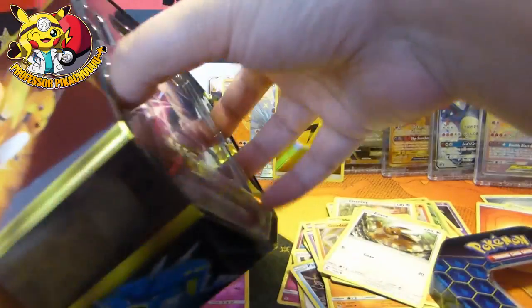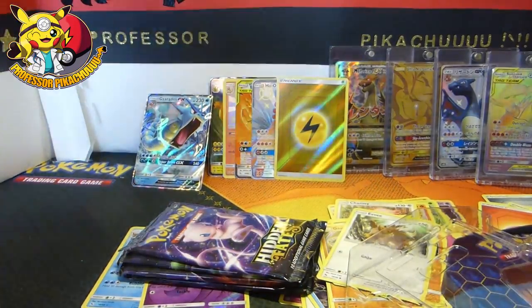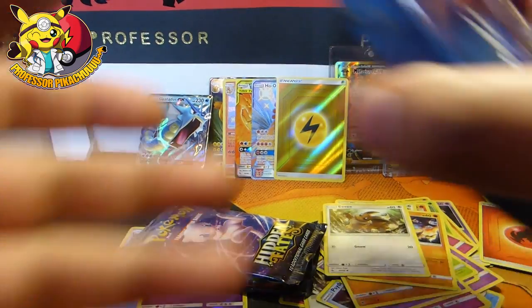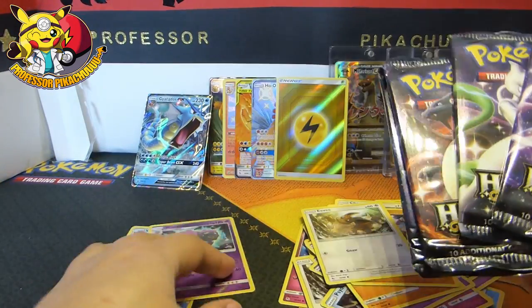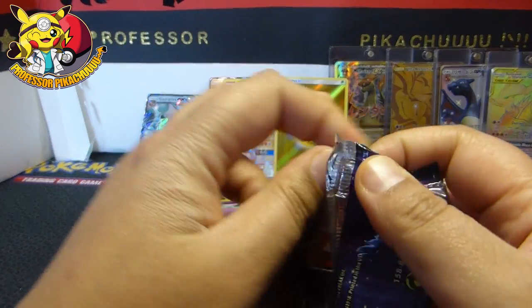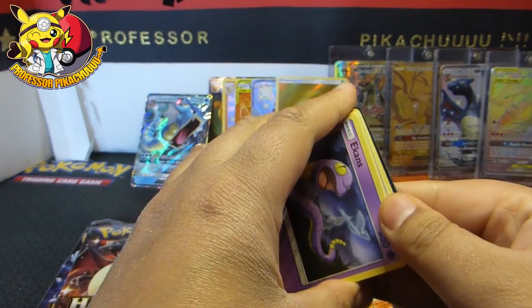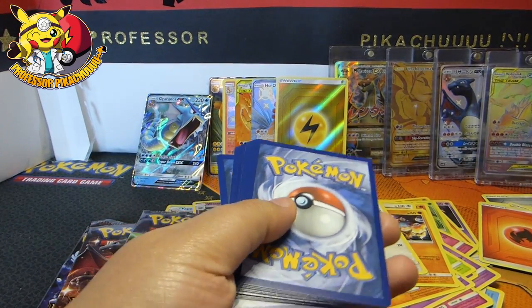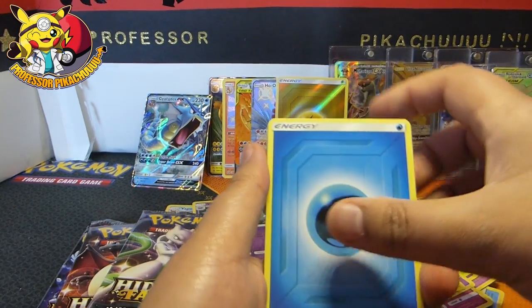Do you think Gyarados can outclass them? Maybe. Let's just get rid of the plastic. Put Gyarados over here. Four packs guys. Let's just get straight into it and see what we get today. Can it be godly and give me a Charizard? Probably not, but we'll go for it.